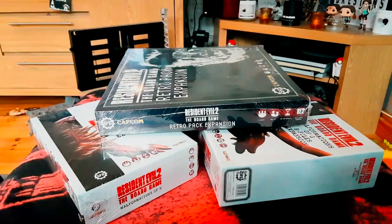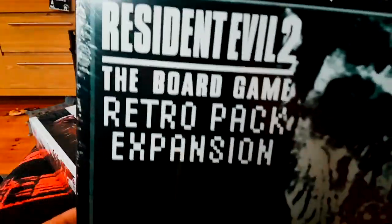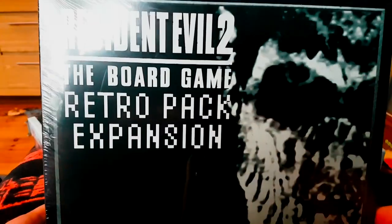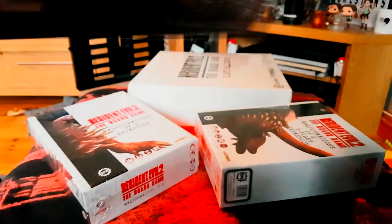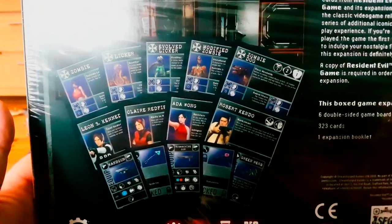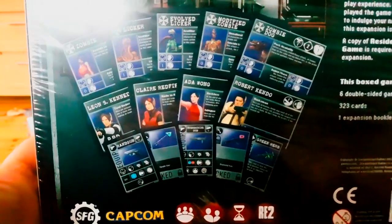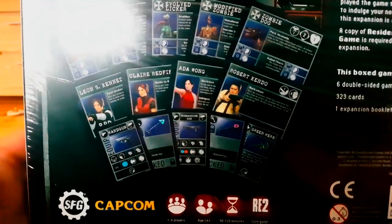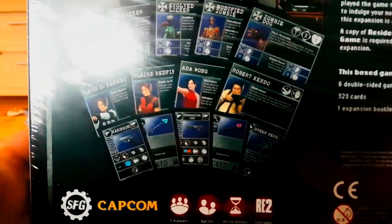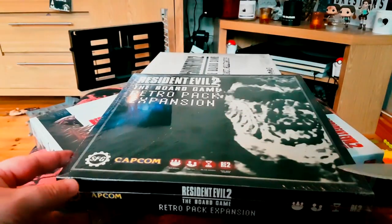So first things first, let's start with the retro expansion pack since I've had this one the longest. This is based upon the original 1998 version of Resident Evil 2. As far as I can gather, these just include some replacement cards and decks to give it all that retro feel. So we've got new cards based on the old versions: Licker, the Evolved Licker, obviously Aida, Leon, Claire, Robert Kendo, the keys, and some various other bits and bobs.